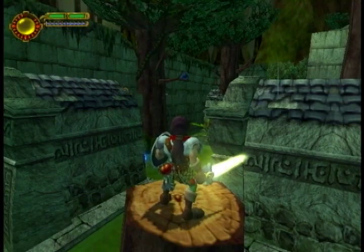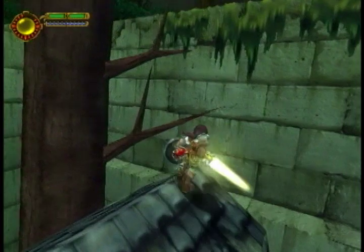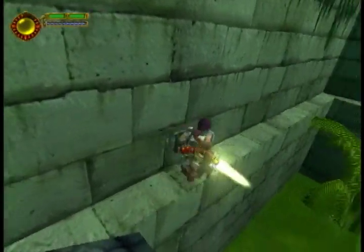which will get you on top of the tree stump. Now from the tree stump, you can actually jump over the crypt right next to you, and you can also get to this elevated path right here.